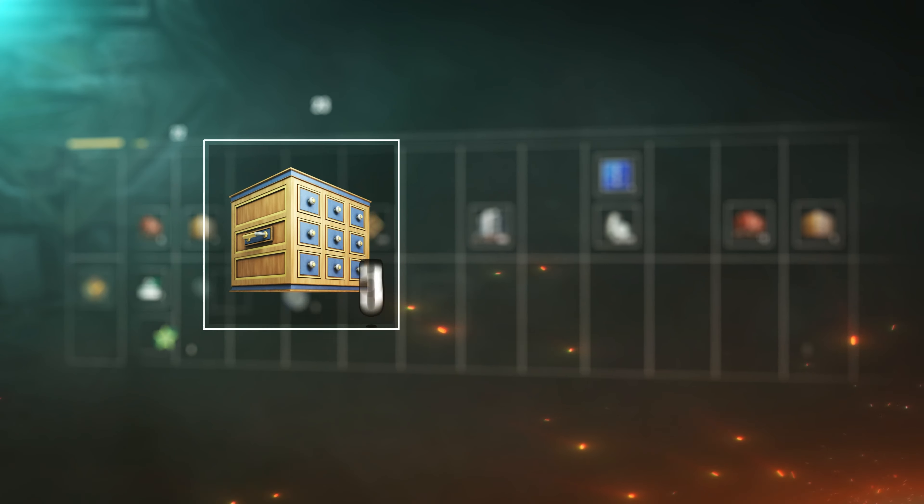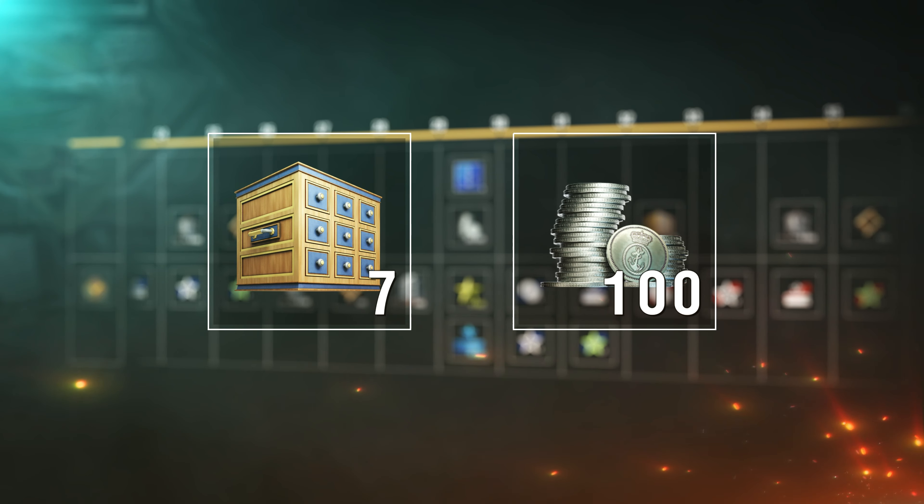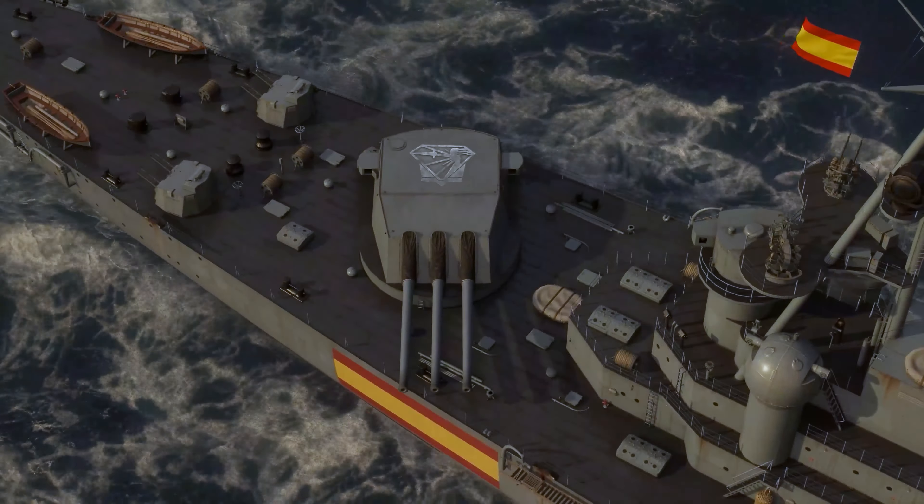The final reward of the Free Pass is 7 rare bonus containers and 100 silver Spanish tokens. What are these new tokens, you might be wondering? I'll brief you about them.